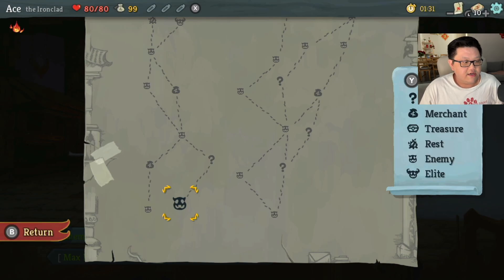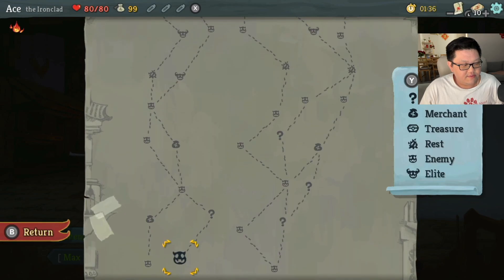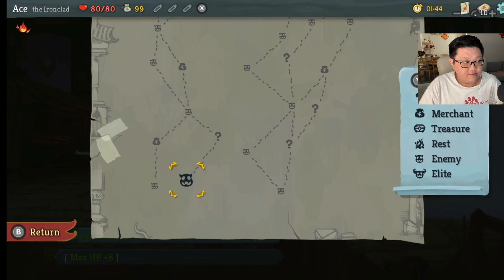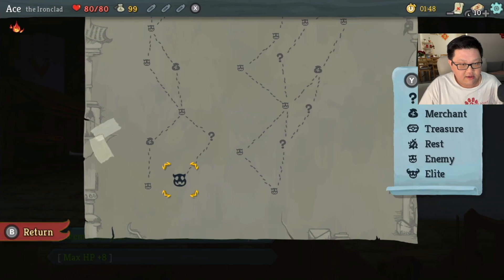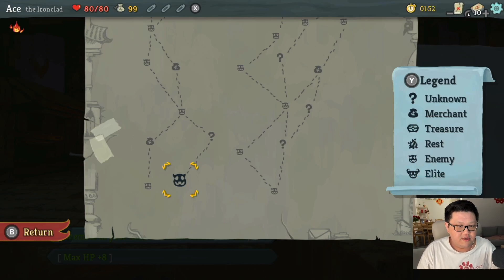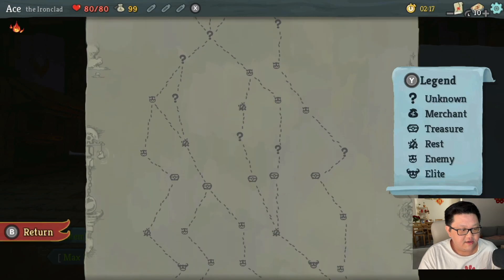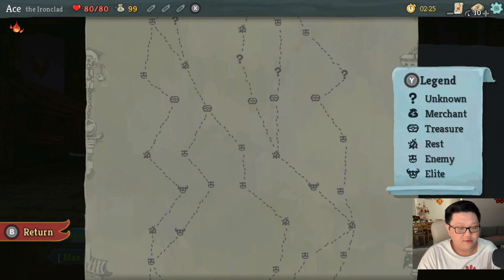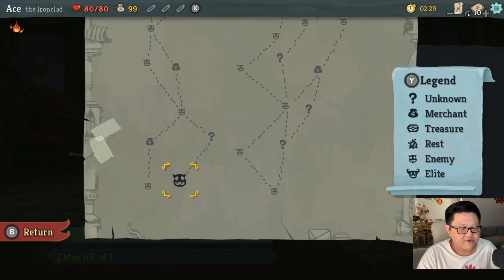So we have our basic enemies, and mystery rooms which are represented by question marks. Those unknowns could be totally random — sometimes it's boosts or treasures, sometimes it could be an enemy, so you definitely want to watch out for that. Merchants let you buy stuff with coins, indicated by the gold counter at the top left. Treasure is a chest you'll find on the map. The fire symbol is for resting, where you can either rest or upgrade a card.